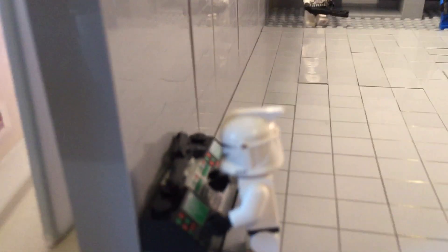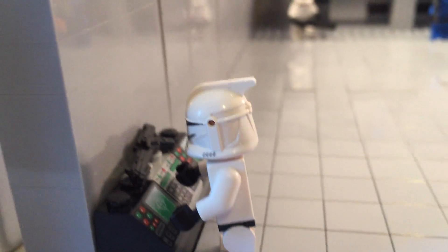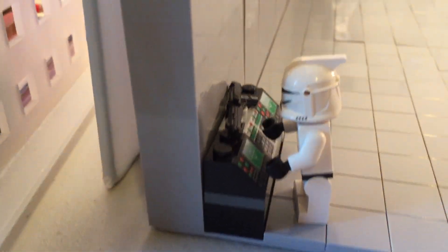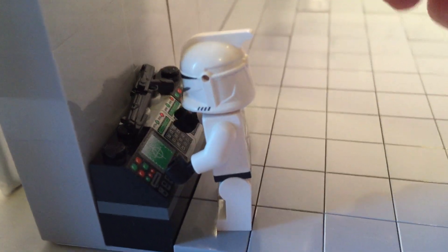And then we have the speeder bike with the recon corps guy working on it. Over here we've got a little control panel for the hangar door, which is imaginary — just imagine it was here. He's got his little blaster up here, and he's got three control panels and he's just working on them.